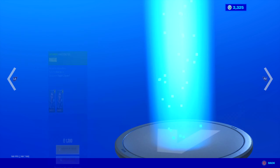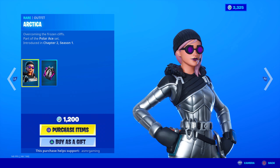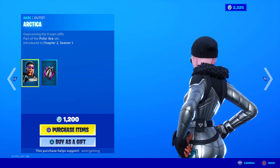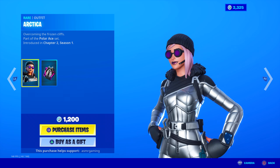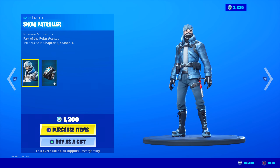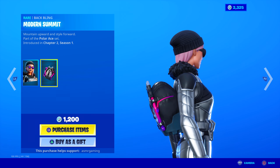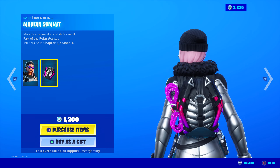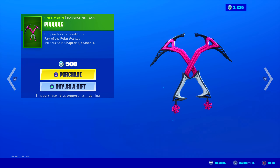Goes with the same set. Here's the Arctica skin — Overcoming the Frozen Cliffs — part of the Polar Ace set. She's wearing like a complete silver suit. I like the goggles, those look pretty cool. Pink hair, I like the beanie. I wish the skin was a little bit more special — I think his skin is cooler in my opinion. But the back bling here does look very nice. Modern Summit — Mountain Upward in Style Forward. That looks pretty cool, part of the Polar Ace set as well. Good skins.